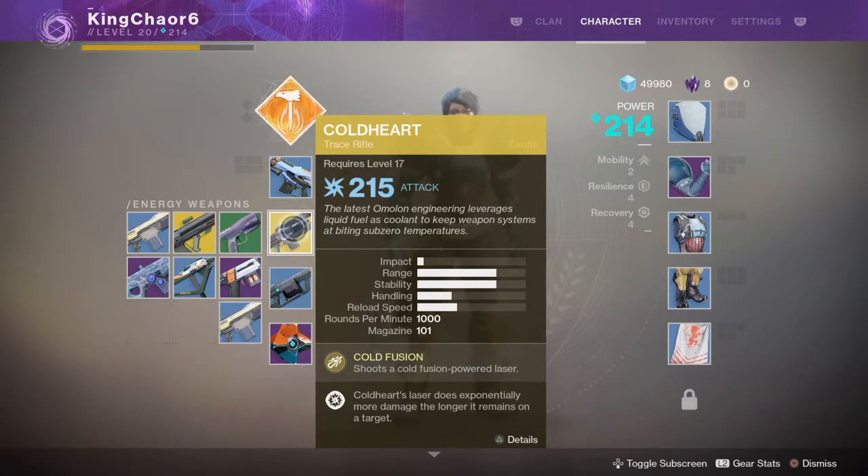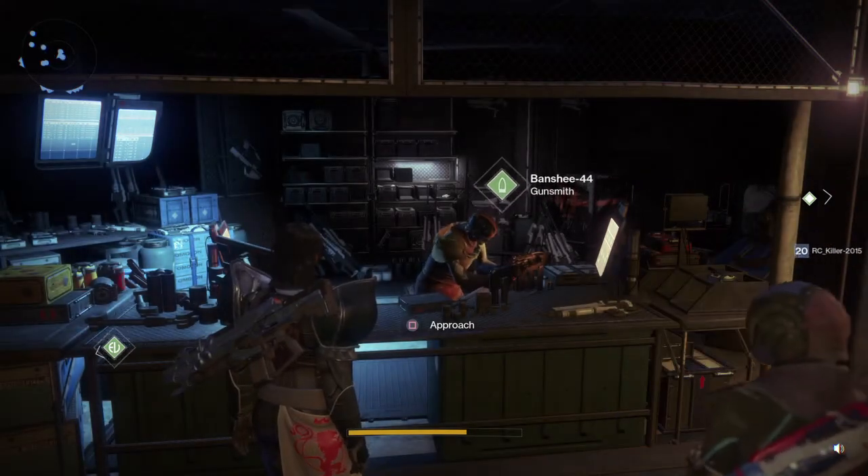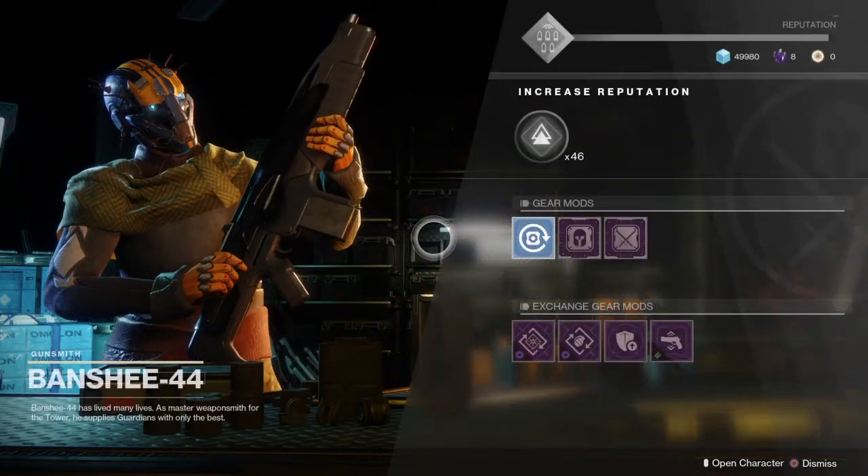What do you have to do to get Coldheart guys? It's pretty easy. You just have to beat the main campaign and then you come over here to my boy Banshee-44. You just approach him and then he's going to give you the Coldheart. And that's pretty much it — that's how you guys get the Coldheart.